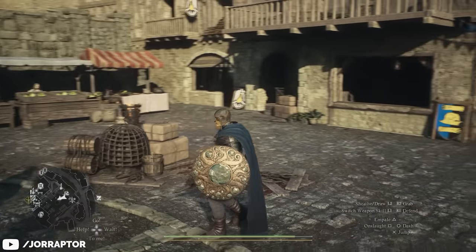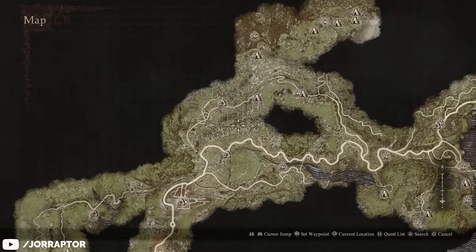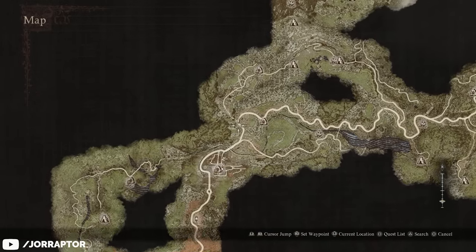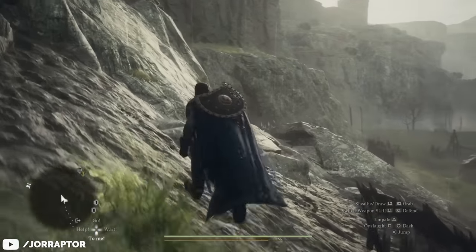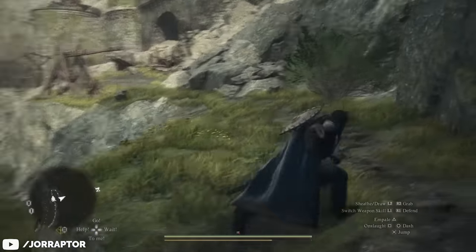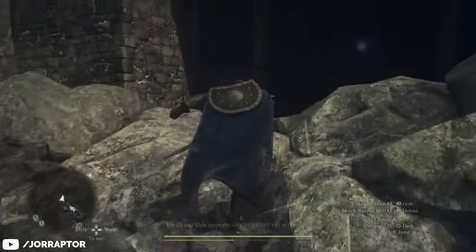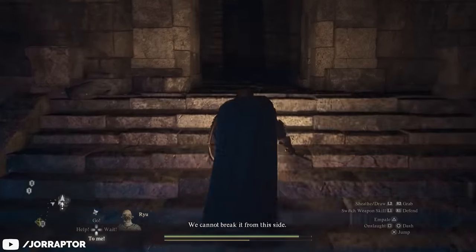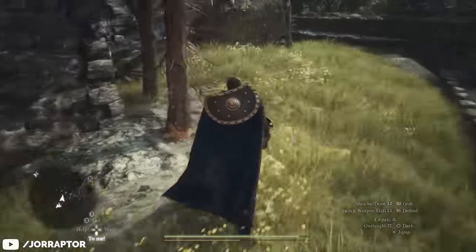First we need to find a key over at the ancient battleground. You can easily get there from the Checkpoint Rest Town by taking the road. There will be 2 big creatures there, but you can ignore them very easily — just hug the wall and make your way up. Run towards the castle, enter it, and then kill or ignore the skeleton enemies as you make your way up.